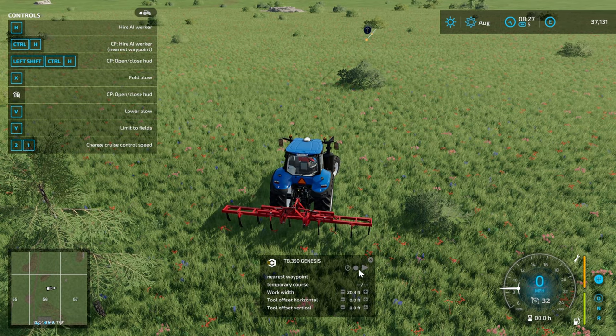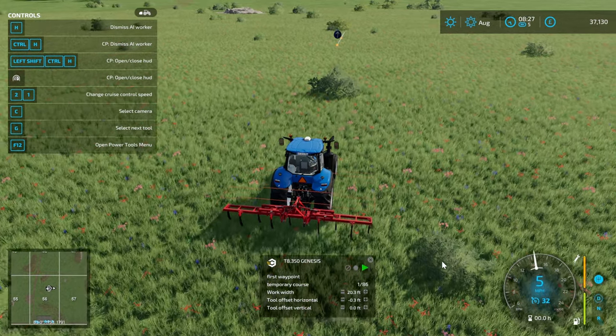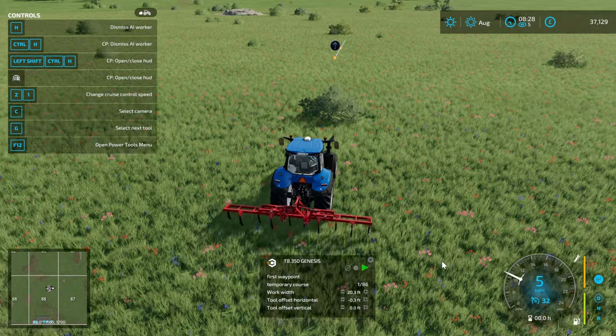We are going to left-click here to select the first waypoint and hit drive. This guy should now plow in our custom field for us.